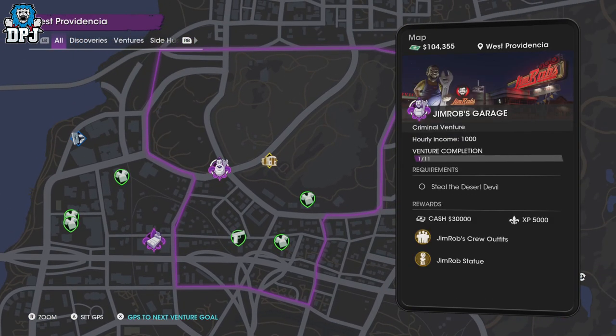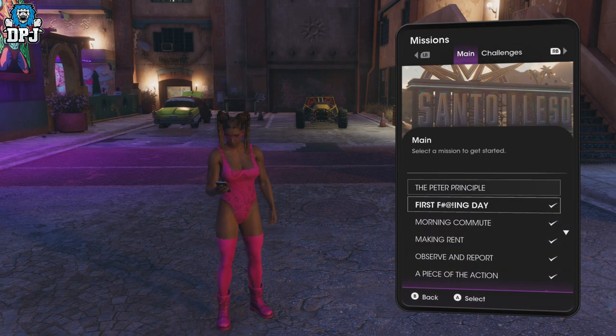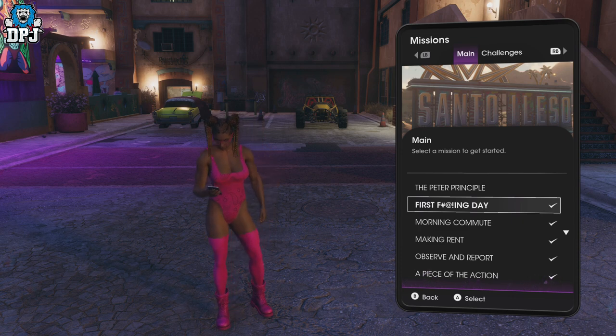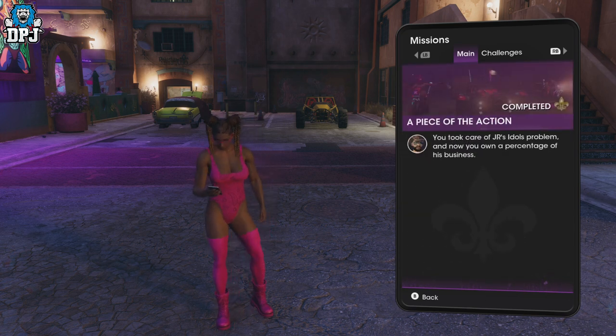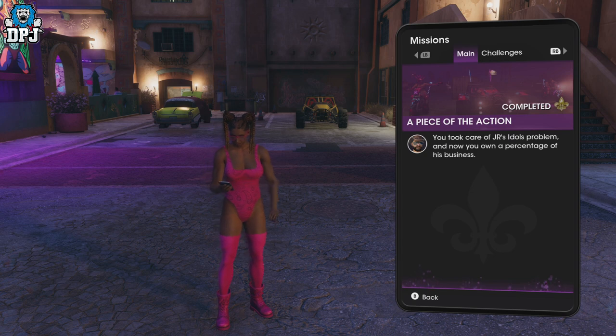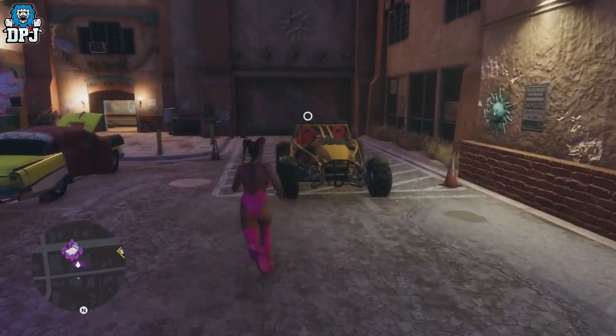It starts here with Jim Rob's Garage. To unlock this, you need to complete the second main story mission once you've unlocked open world exploration. If we go into my missions, the first few are missions you have to complete before you can explore the open world. Then you do 'Observe and Report,' and after that, 'A Piece of the Action.' That mission involves helping JR with his problem, and you get a percentage in his garage business — and as soon as you do this, you unlock the ability to customize your vehicles.